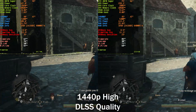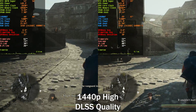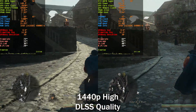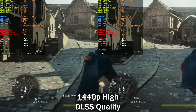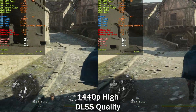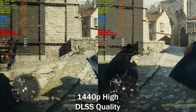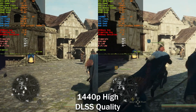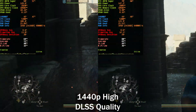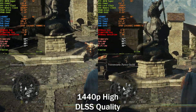Moving over to 1440p on the high preset, nothing changes because we are still extremely CPU-bound. Our GPU usage is sitting at 70% and GPU power at 140W — slightly higher on the right, which is why we're getting a much higher frame rate there. Basically, what faster RAM does in most scenarios is it enables the CPU to prepare more frames per second, and if your GPU is capable, it can render more. That's why RAM speed matters more when you are CPU-bound.